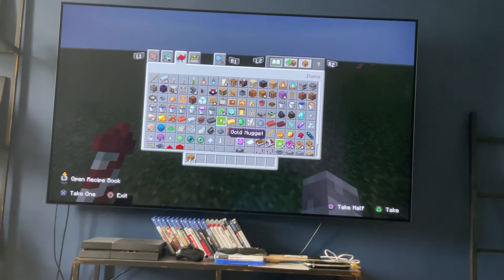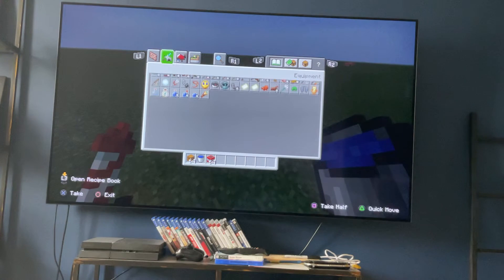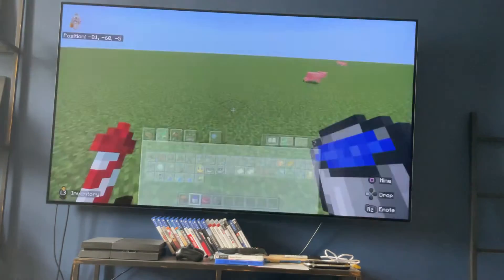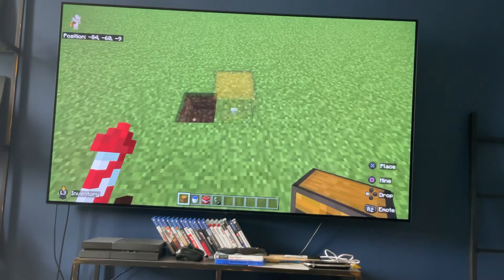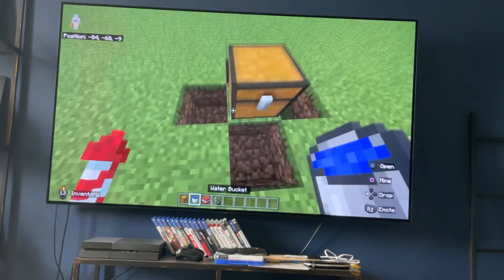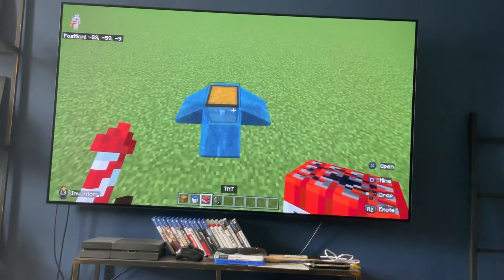If you scrap all of that, you'll get one water bucket, and we'll get some TNT to test it. All you need is this chest, then you need holes like this, and you have to water-log the chest.